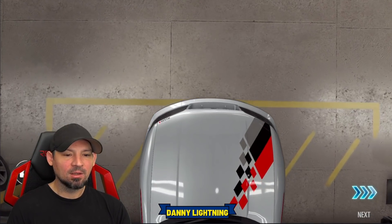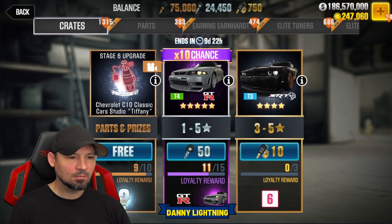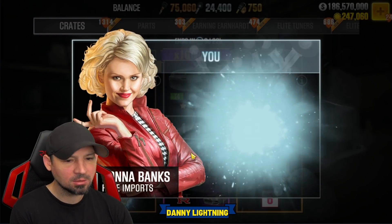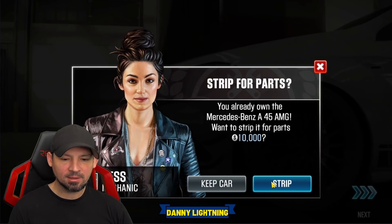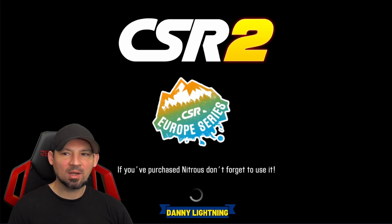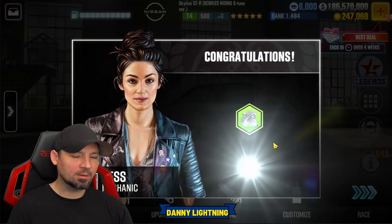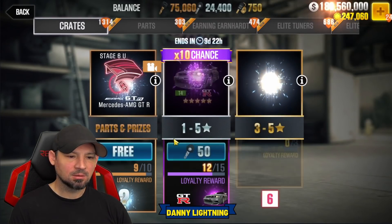One one-thousand two — that gave us a five-star car, that might be it! Let's try that a couple more times since we just got another one. Back in Rare Imports — one one-thousand two. If you count down just right and time it correctly there's a chance the car may pop out. That time we got a smaller car though. Let's try one more time. Like I said, I'm still not sure these tricks work anymore — they used to work great but I'm not so sure.